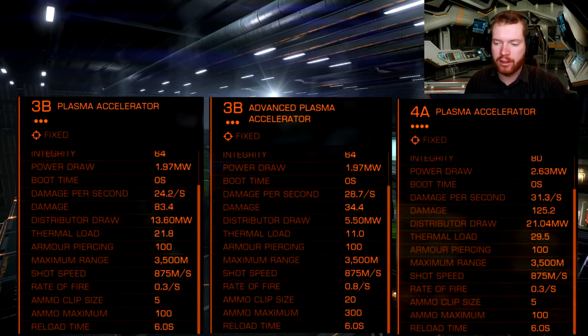Here I have the statistics for both the class 3 fixed plasma accelerator, the advanced plasma accelerator, and the class 4, just to give a comparison. The power draw is exactly the same as the other class 3, so fitting-wise they are identical to a normal class 3 plasma accelerator. When we go down to the damage per second, we begin to see the first difference — the damage output is kind of in between what you'd get from a class 3 and a class 4, so they are kind of a class 3.5 damage-wise.